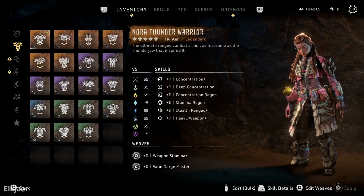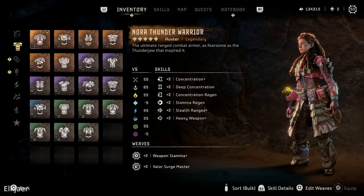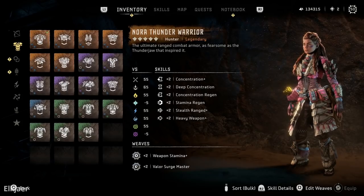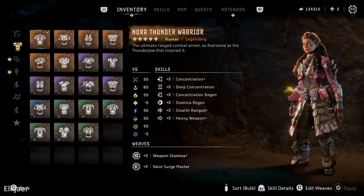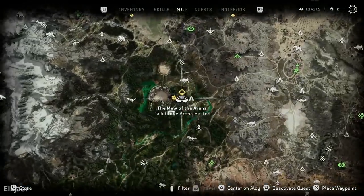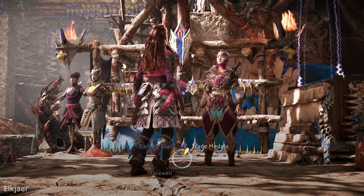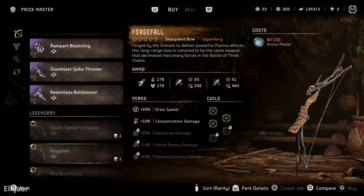The outfit is also important for building up maximum damage in one shot. I'm using the Knorr Thunder Warrior outfit, which is another one of the legendary outfits. It gives plus two stealth ranged as a skill, meaning that as long as we are stealthy and at range we get another damage boost, stacking up even more. To get both the outfit and the weapon, you need to go to the Maw of the Arena and trade in arena medals. I recommend upgrading both to level 5 for maximum damage output.